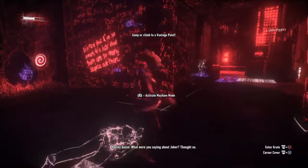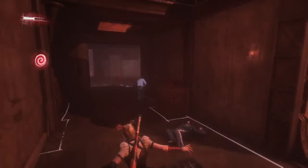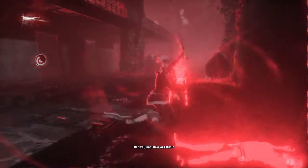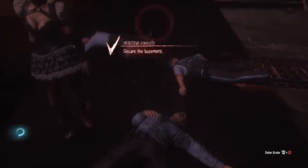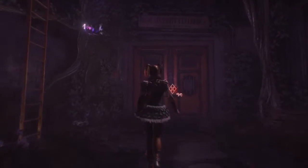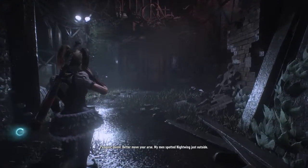Let's use the Mayhem mode just to take out these last two. Perfect. And doing this on hard difficulty definitely makes you feel a lot better. So that's the basement all secured — getting closer and closer to Ivy right about now. Here we are at the high security cell block — that's exactly where I want to be. It's pretty cool to be using the plants in that situation as well.